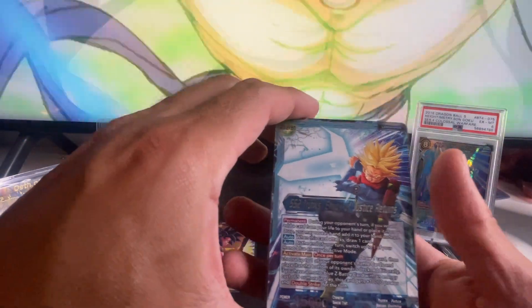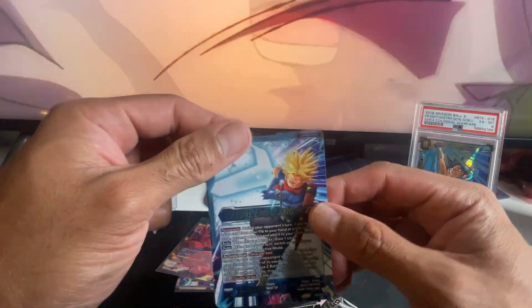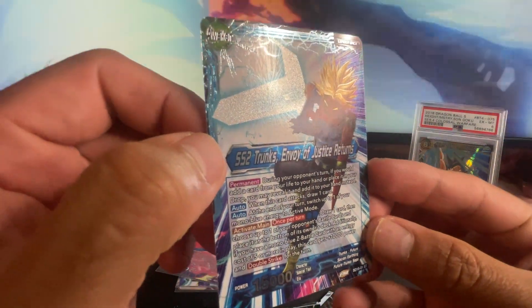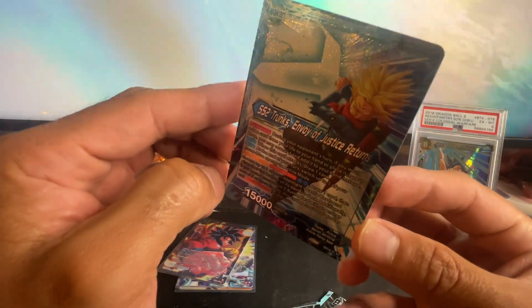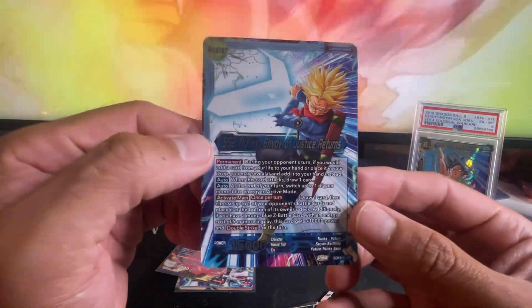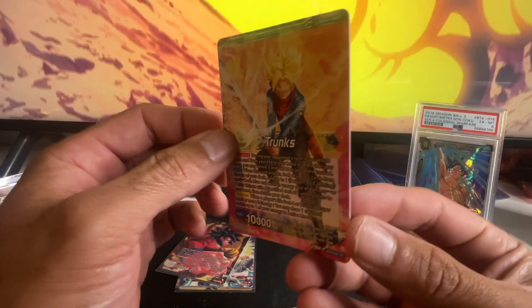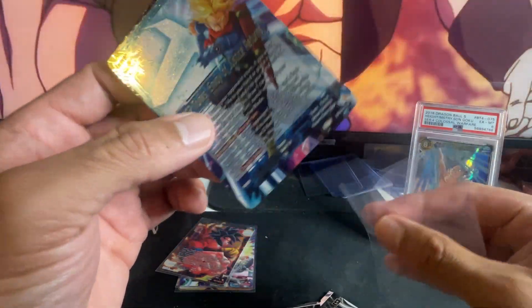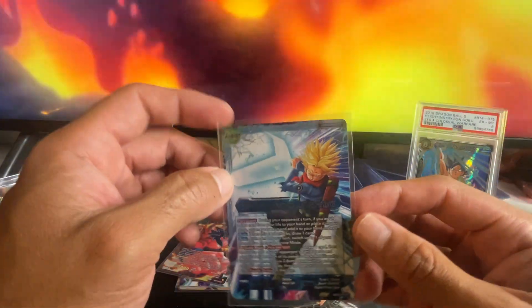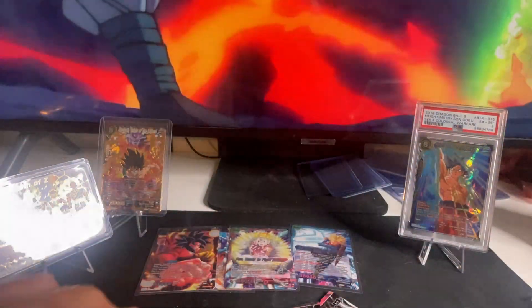This one right here is such a great looking card as well. Oh, look at the heat in the back — this thing is awesome! Super Saiyan 2 Trunks Envoy of Justice — whoa, look at that! Let's look at the back — boom! This card is one of my favorites so far. That's some bangers right there, straight up bangers.